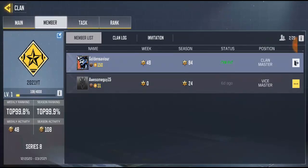Once you click confirm, you'll notice it's now showing vice clan master. So now I'm the clan master and he is also the vice clan master. We have similar positions to do anything, but he cannot kick me out — I can still kick him out if I want.